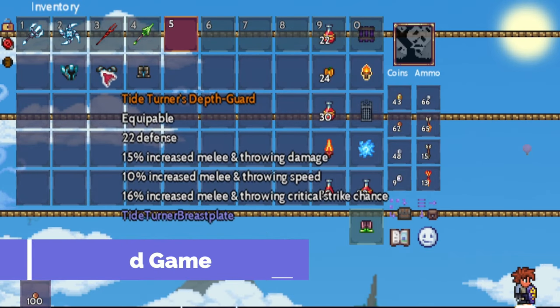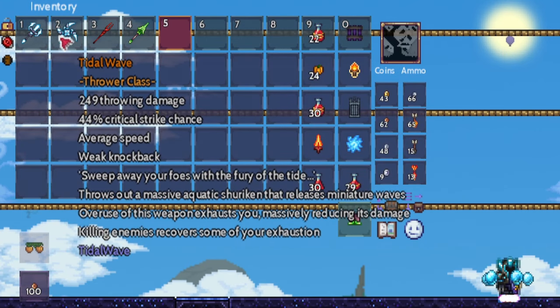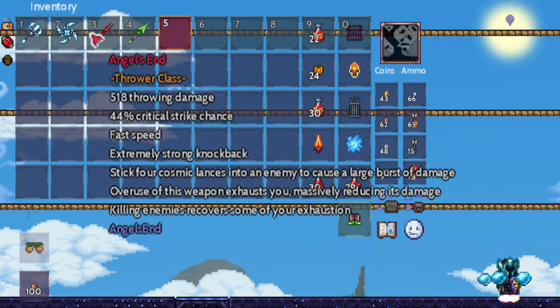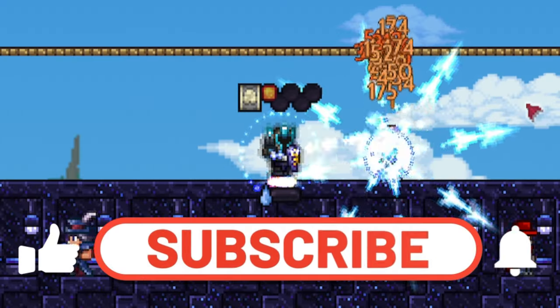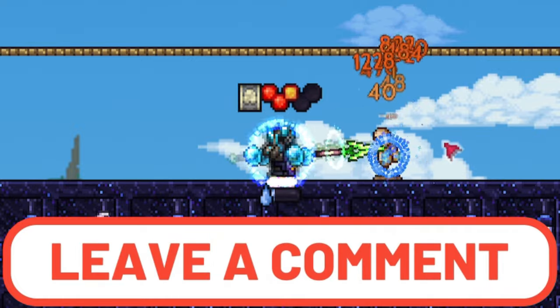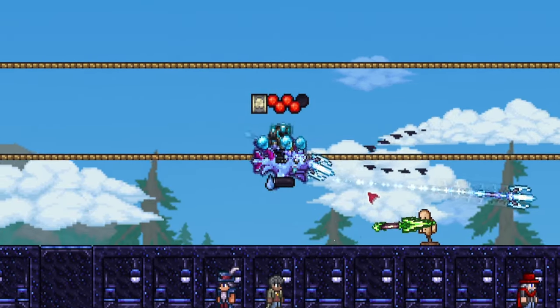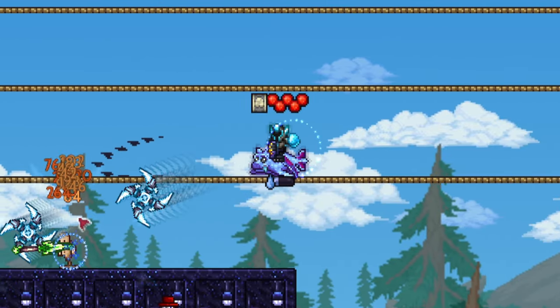Congratulations on reaching Endgame! You should now have Titan Armour and run it with Deity's Trayfork, Tidal Wave, Angel's End, and Star Eater. If you found this guide valuable, please like and subscribe, and if you have any questions, corrections, or suggestions, please comment them below. Be sure to check out all my other Thorium and Calamity Mod Class Guides on my channel. Thanks for watching.